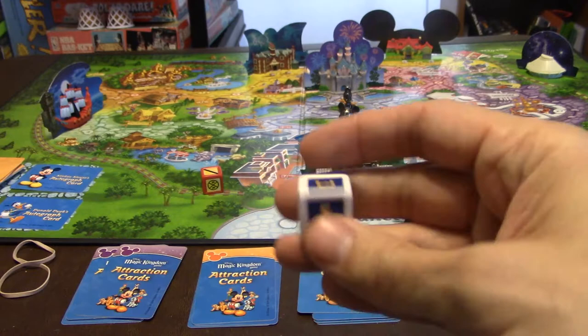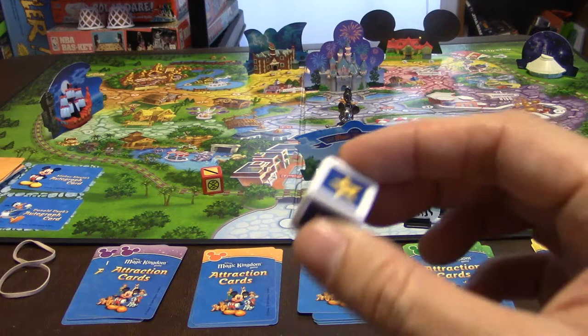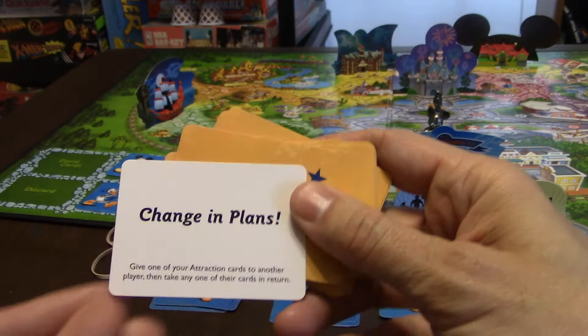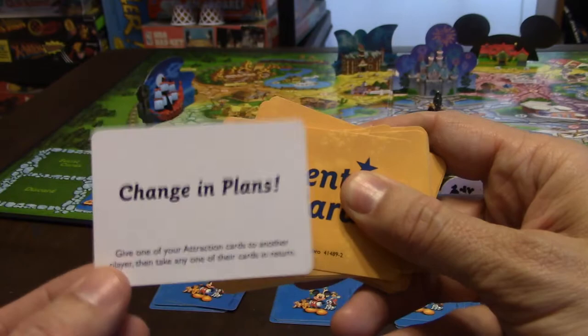Now, you do see there's a star on the one and the two on the die. Whenever you roll a star, you also get event cards. Event cards are over here — there's a discard pile, but you put these event cards up, and they can be good or bad. For instance, this one says 'Change in Plans' — give one of your attraction cards to another player and take one of their cards in return. That could help or hurt you.